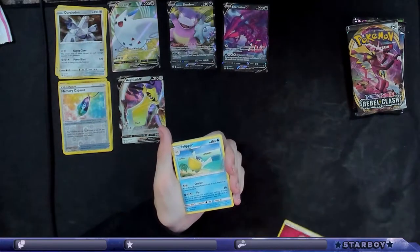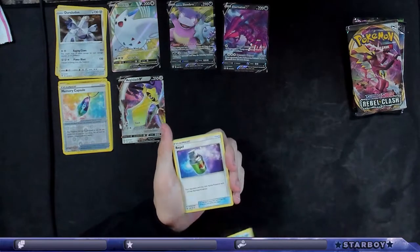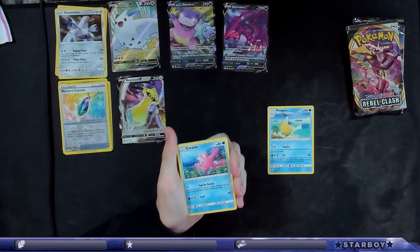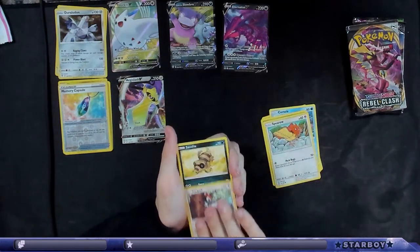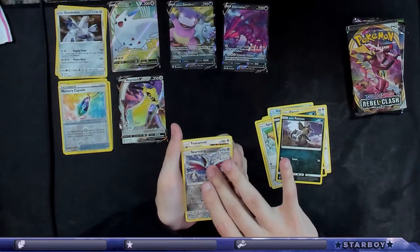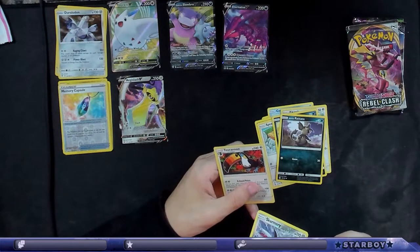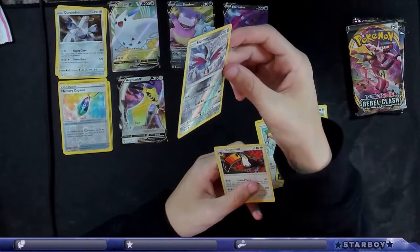Is that fairy energy? Is that a thing anymore? I keep hearing people say 'rest in peace, fairy energy,' so it makes me think it's going away. I don't know why. Fairy is not a type anymore. Reverse Skarmory looks good, but it's also bent to hell.